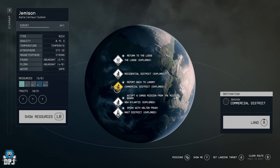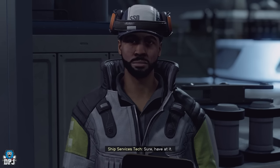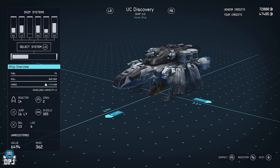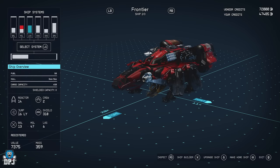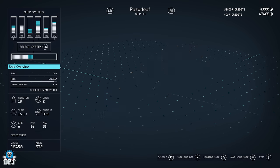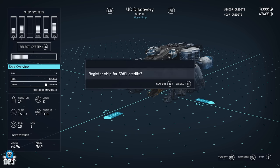We'll go to the Commercial District and I can run to the ship. Here you can view and modify your ships at the technician. I've got to register it before I can modify or upgrade it. I have my original ship that I started with and my Razor Leaf, which is the Mantis hidden secret one. Now there's the new one - I can register it for a certain amount of credits.